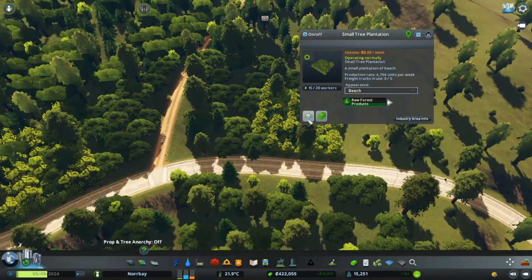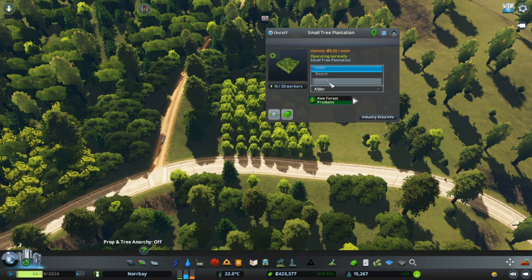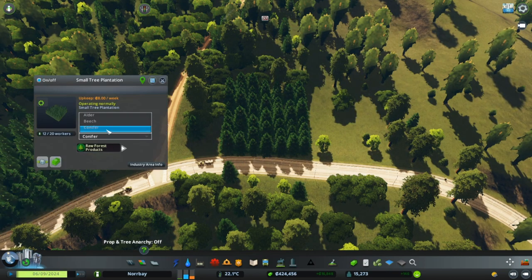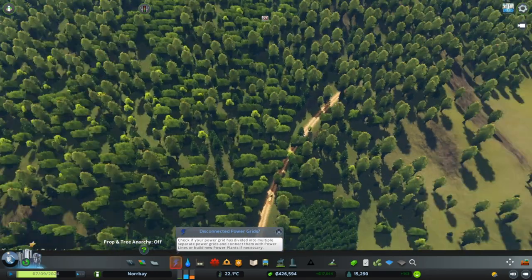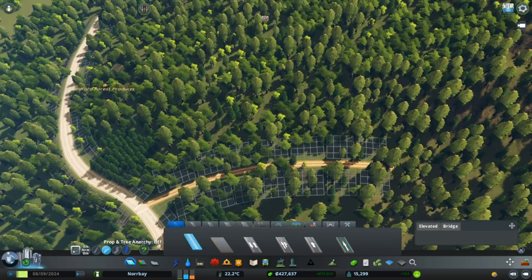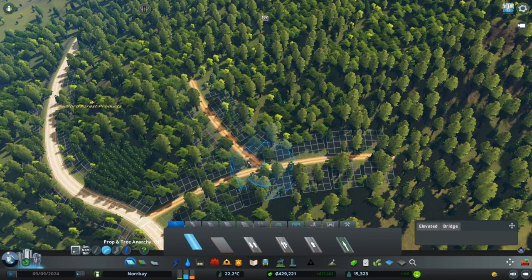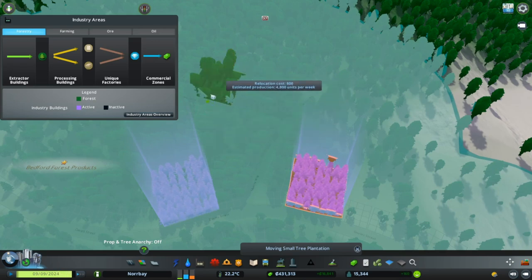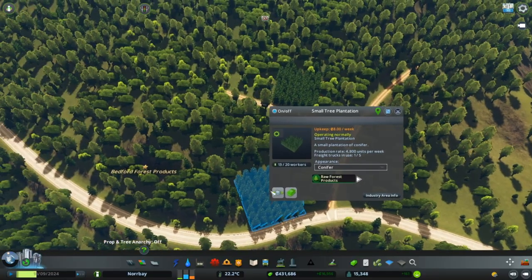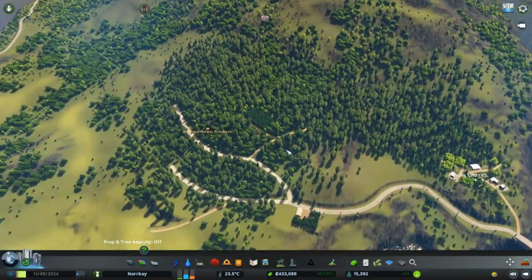You can also replace this - like that. And you can take from beach, conifer, and alder. I like the conifer. I'm going to use it also here - the conifer. So now you see I have these two up here. And I also want to just build more trees. I want to use it because I want to have the forestry here and here, and a lumberyard down here.